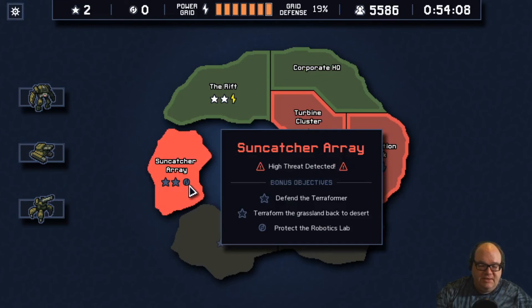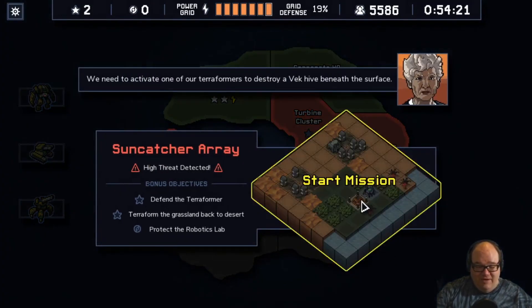Two of these, and if we protect the robotics lab, we get a power core. This one's really fun — defend the terraformer, terraform the grassland back to desert. They call this one hard, but actually this terraformer friend makes it kind of easy. So let's go ahead and start.